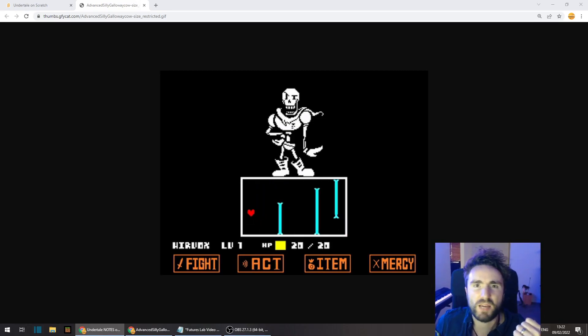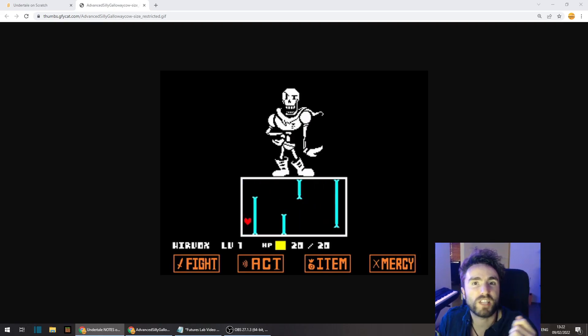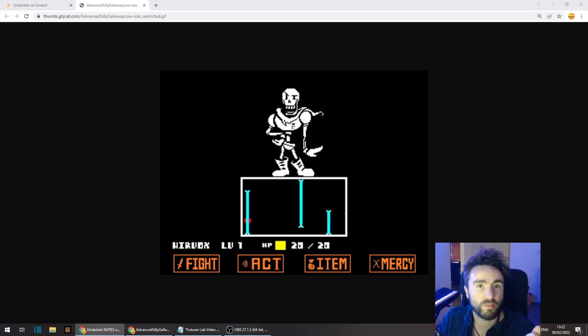Hello and welcome to the Futures Lab. This week we're going to be doing colored attacks, something you've been asking for for a really long time. Now as most of you know, blue attacks don't hurt you if you don't move when they collide with you — you can stay still and they will pass harmlessly through you. Later on we'll even program in orange attacks, which are the reverse: if you are moving you can pass through them, but if you are staying still when they collide with you, they will damage you.